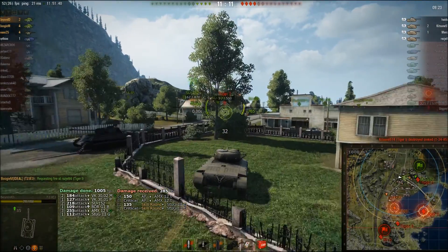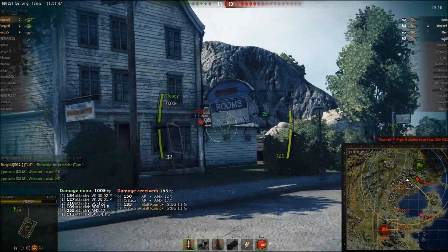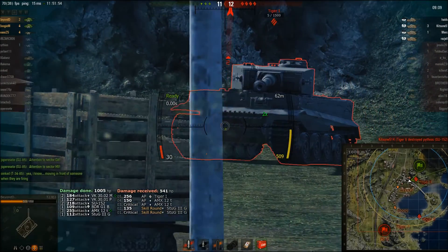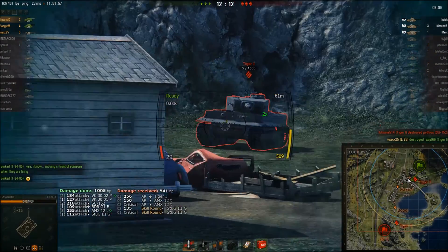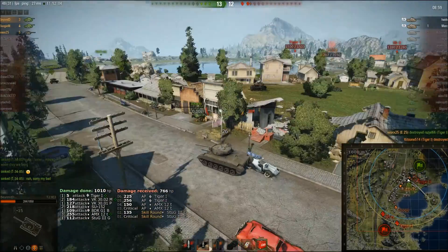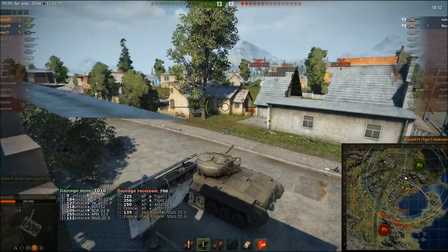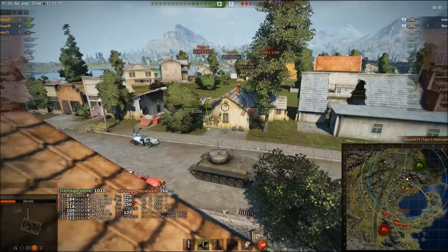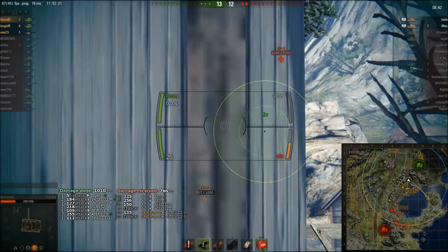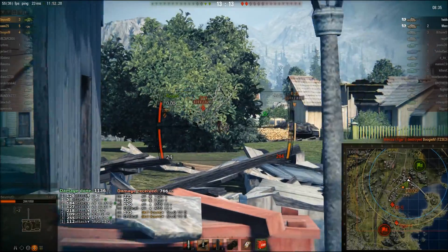We're coming up against a tier 7 heavy with basically a tier 6 gun — we're going to have problems. He's angled and his front's facing us. This is where the limitations of this gun really do shine through — shooting at the lower plate of an angled Tiger and still can't pen it. But we carry APCR ammunition — now would be a very good time to switch to it. Probably my only criticism: I would have switched to APCR straight away there. He took nearly 500 hit points of unnecessary damage that he could have used in the later game.